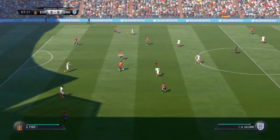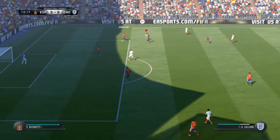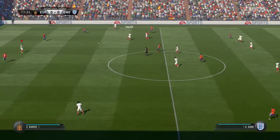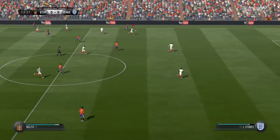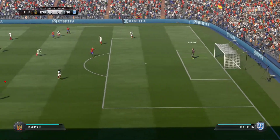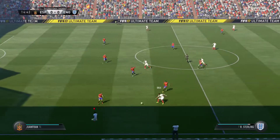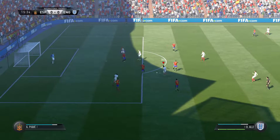Pique. Andres Iniesta. Busquets — got a foot to the ball. England coming forward, trying to get down the sides of the defence. Lallana. They do like to get the ball out wide when they can. Probing pass. Nice effort.